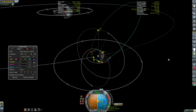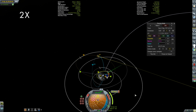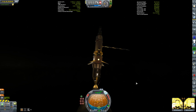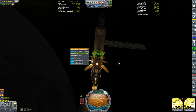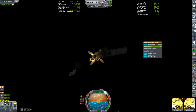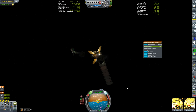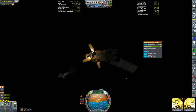I left my apoapsis up pretty high to facilitate a cheaper inclination change, but the 337 meters per second I had left was only enough to get the inclination down to about 16 degrees — certainly not enough for a rendezvous. Thankfully, Burke and Wilman on Yoi Station were just looking for something to do. They've been sitting there in orbit about the moon seemingly forever, waiting for resources from a harvester on the moon's surface. This will be just perfect for them.